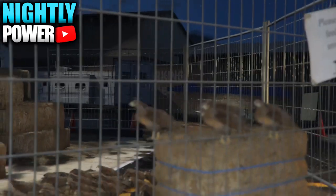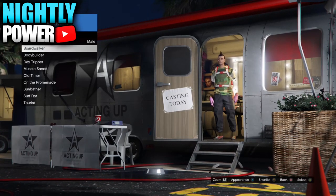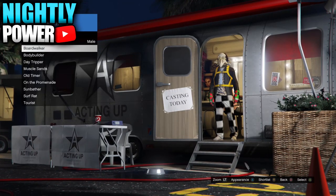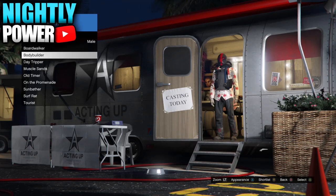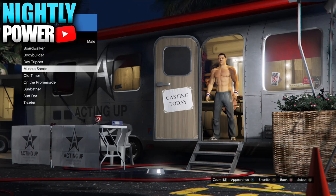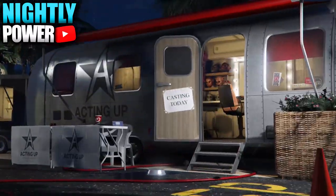Once that is done, go into Actors Speech Bump and change the character's appearance. Every time you change the character's appearance, you should start seeing modded outfits. Scroll through the actors and make sure that the outfits don't change back into default Director Mode outfits. If they do, go back into your shortlist and get your online character back on the haystack.